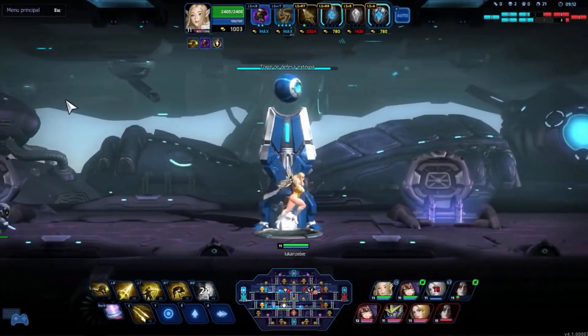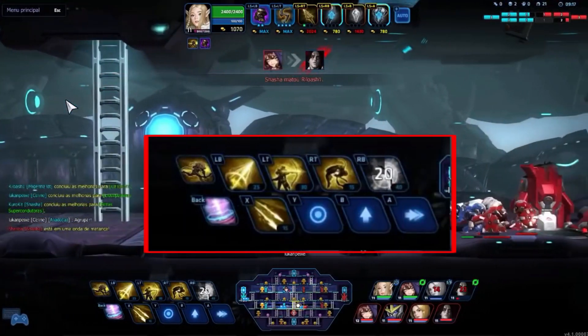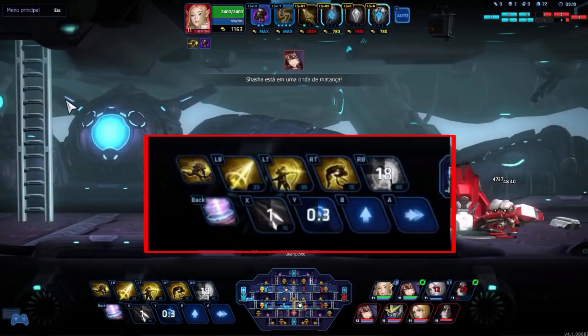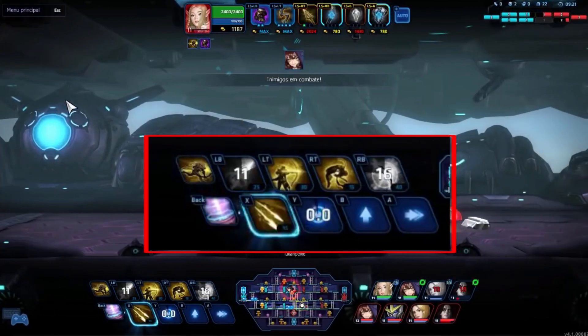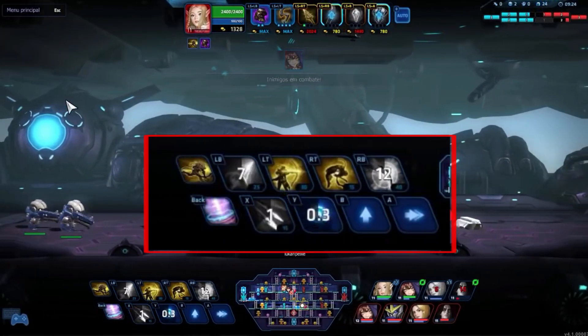Hyper Universe only has Xbox glyphs — even for the native DualShock support, oddly. And it doesn't read the config to update these glyphs. That's about all I need to say here.